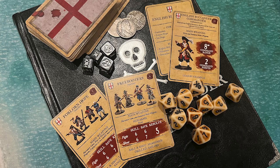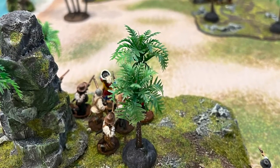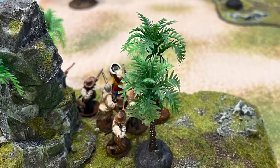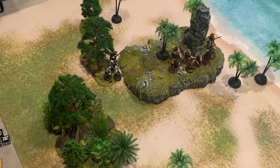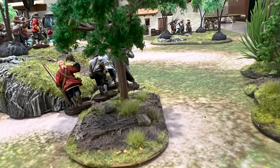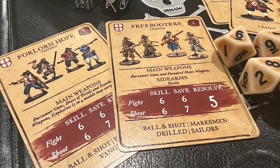My force of English Buccaneers is smaller but better armed. My experienced Buccaneer commander is attached to a unit of eight Freebooters, the quintessential English sailor-soldier. They carry a dangerous Buccaneer gun along with a pistol sidearm. My second veteran elite unit, the Forlorn Hope, are a brave Buccaneer storming party armed to the teeth with Buccaneer guns, several pistols, and explosives.